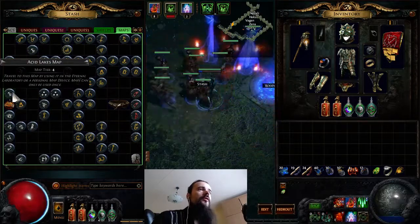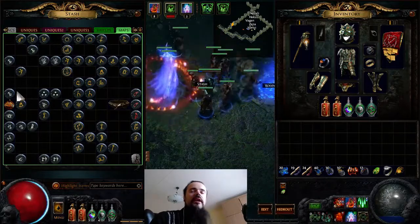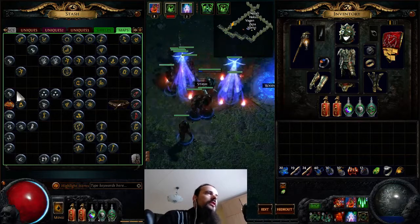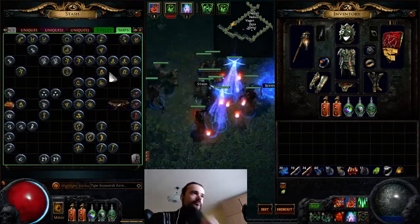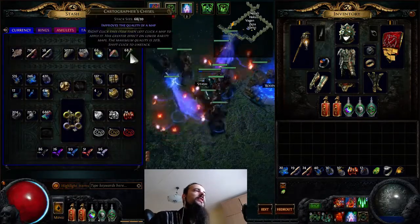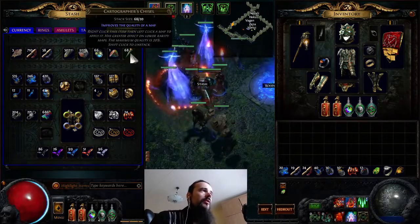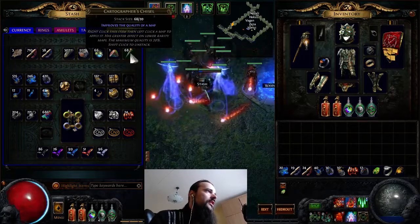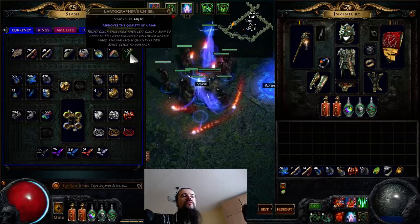Apply chisels to the map while it's normal to reach 20% quality, then alt it and run it. Never apply chisels to unique maps. This recipe starts early and by the time you reach maps you'll have accumulated a bunch of chisels, making it much easier to farm good gear.